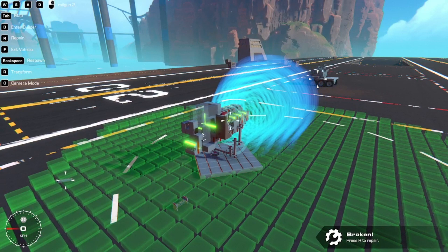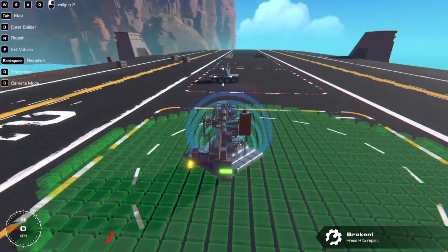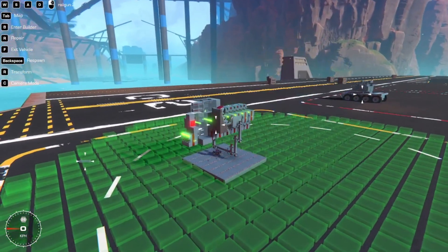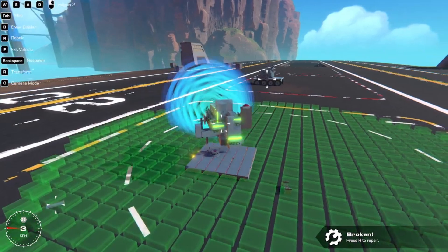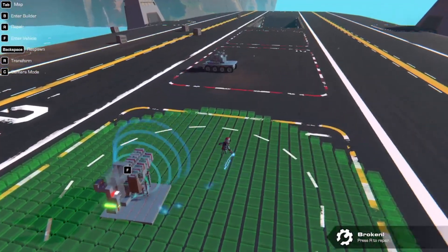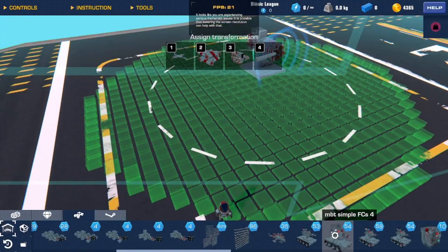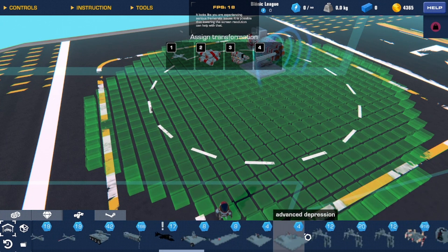Another interesting thing to note is that the way it deals damage is based off of how close the blocks were to the impact site. What this means is that unlike an explosion, which randomly deals streaks of damage, kinetic damage is now a lot more concentrated and a lot more directed. Obviously it still requires a whole bunch more testing — in what cases are conventional explosives better than railguns?